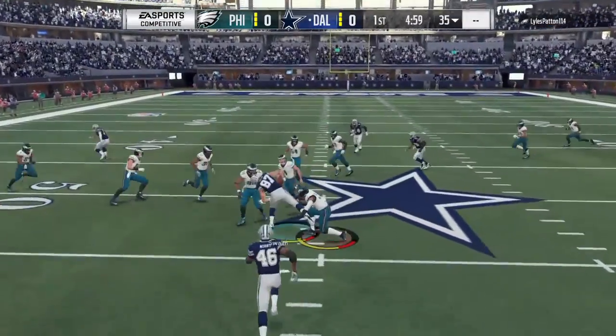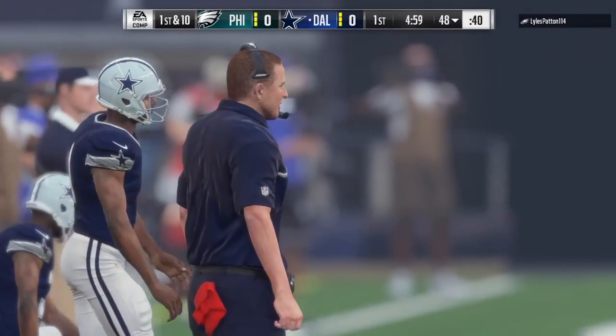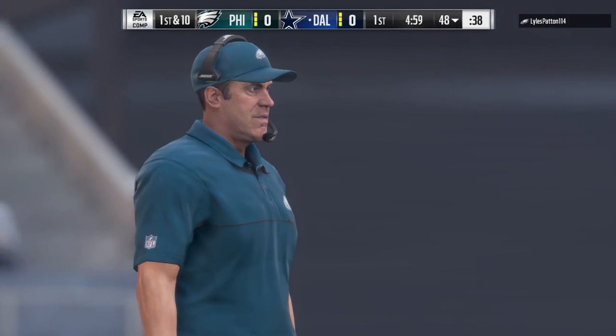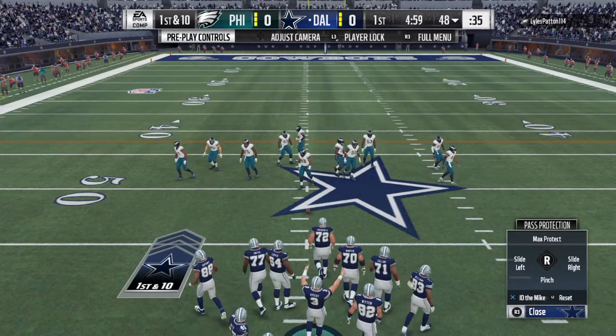We're ready for football as the Cowboys get set to match up. They will start out in great shape, up very close to midfield. That return gives them a golden opportunity to go out in front. How will the defense respond after giving up that type of a return with the Philadelphia Eagles?